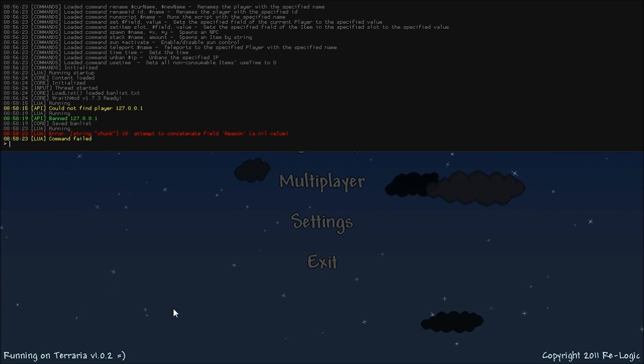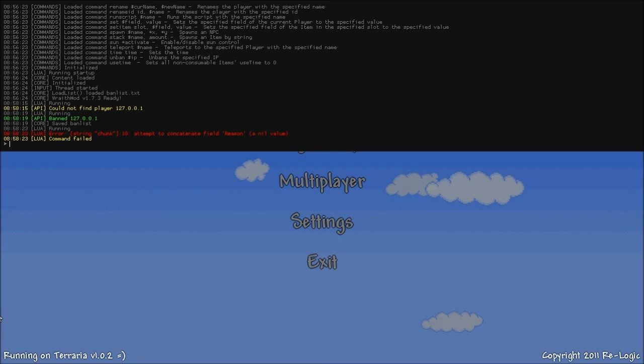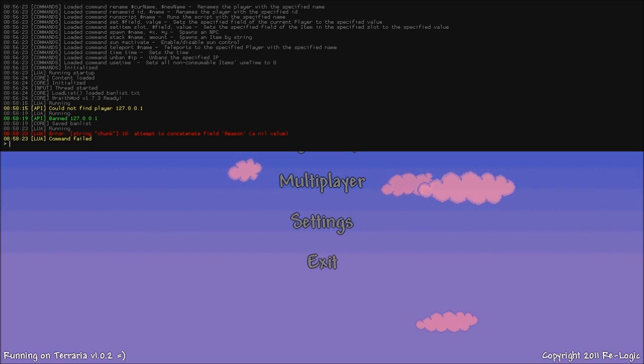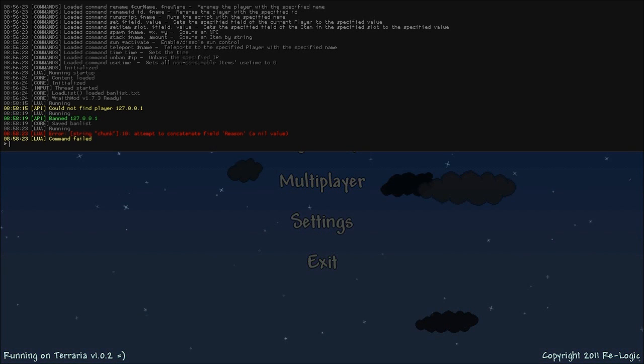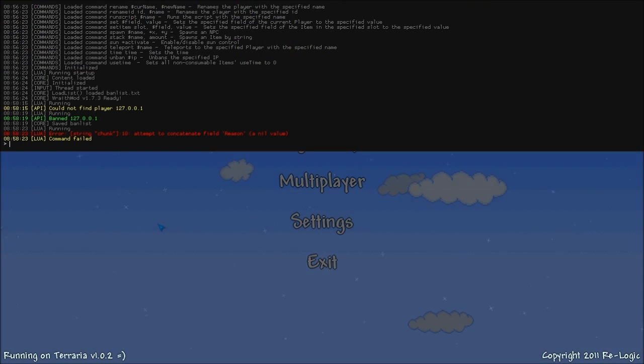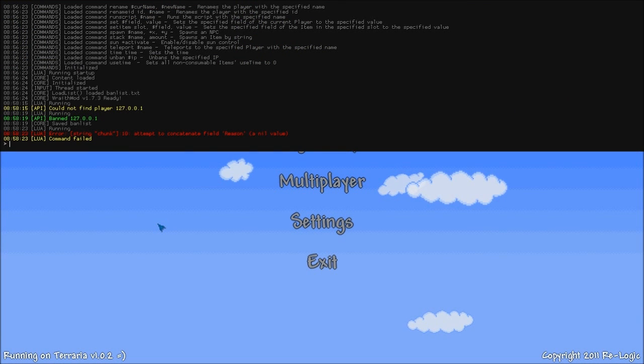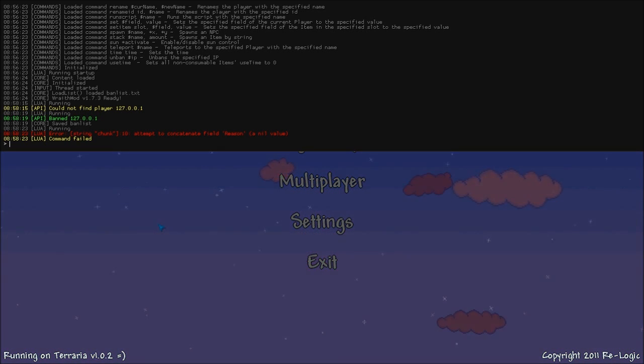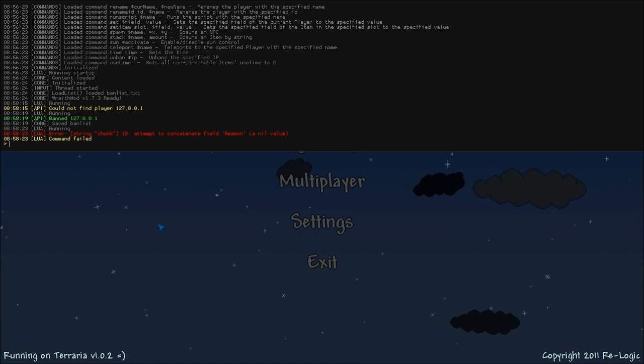Let's go check up on that script, shall we? Shouldn't take too long. Let's see — cannot concatenate reason. Why is that? That's because it was nil. Interesting. I'll look into that later — I know what's wrong with it. So there's a pretty powerful system to this. It's pretty fantastic. I just have to reinitialize that. I'll have to do that before I send 1.7.3 out to everybody that has access to Wraith Mod.